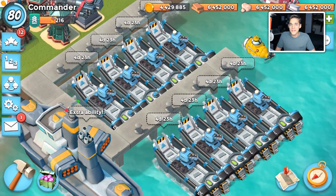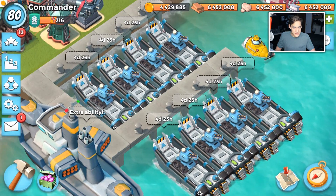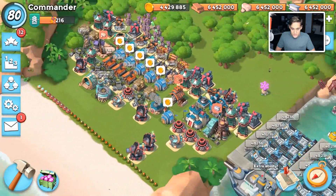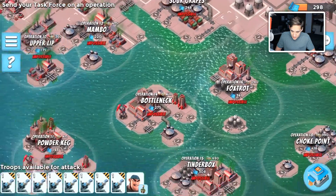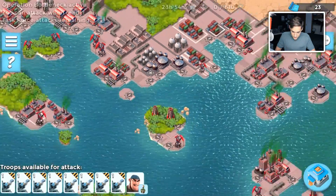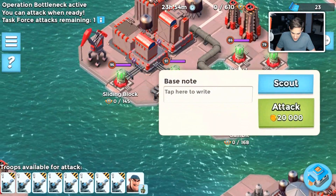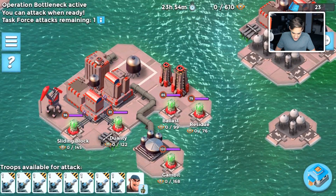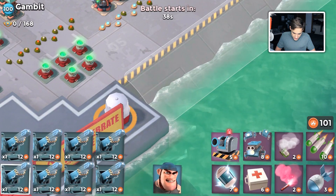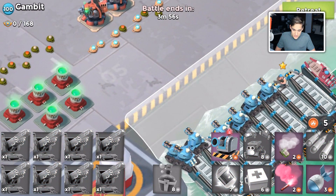I could go into my map and attack some player bases, but since it is a development build the player bases would look like this base. So we're just going to go into the operation menu and start Bottleneck, and we're going to do a couple attacks on it — just using the critter cannons. I might have to boost up my Gumbo energy also, but I'll start with this base. I should have grabbed some Everspark, but an energy drink will be nice.